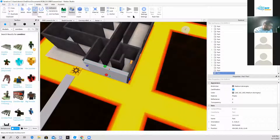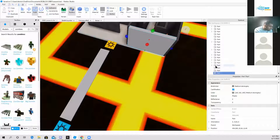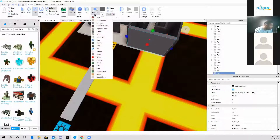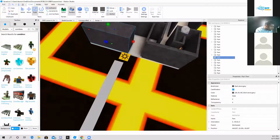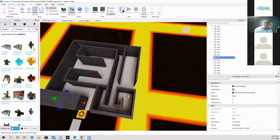Let me just anchor this part — there we go. Let me check something: dark stone gray. Let's see what the material is, so I can — okay, it's a slate material. There we go. And there we go — we have a fully functioning maze right there.